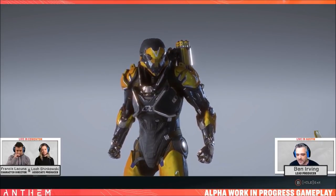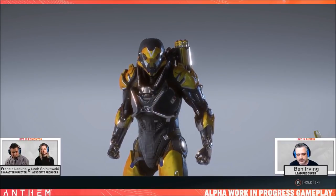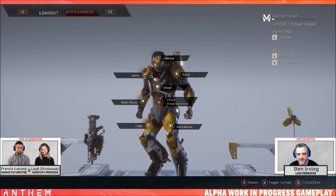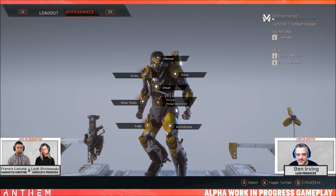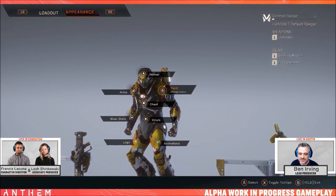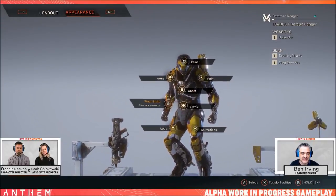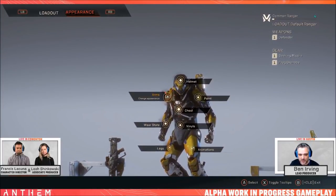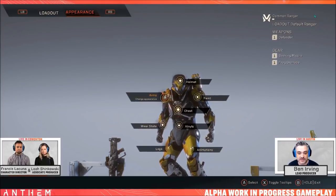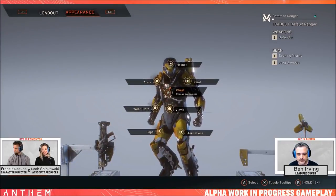Seeing as all DLC is free in Anthem, microtransactions are the way it plans on making money, so naturally we can expect something a little more complex — maybe even Warframe-like — when it comes to customization as a whole. The customization is split into eight sections: helmet, arms, legs, and chest as the core, then paint, vinyls, wear state, and animations. The helmet, arms, legs, and chest will change the silhouette appearance of the javelin itself, while animations will be for landing and victory poses and emotes.